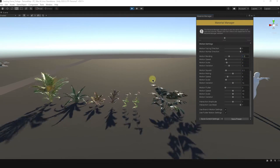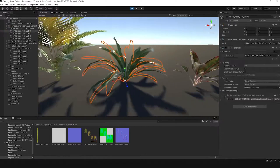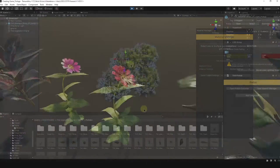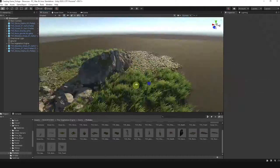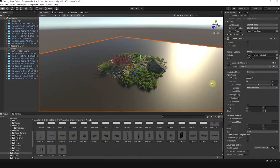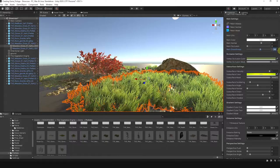However, there's no shortcut to becoming good at something without a little struggle. So I will try my best to simplify my workflow so that even beginners or intermediates can easily understand and follow me. Even if vegetation is your weakness in 3D art, you don't have to worry much, because I will make everything look more approachable than you ever thought possible.